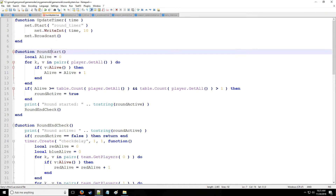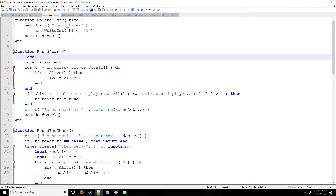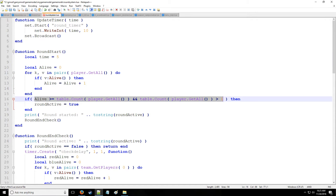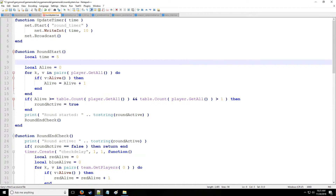That's going to be everything for update timer. Now looking at round start and incorporating this new mechanic of time, we should first define it locally as time, and that's going to initially be set to five. This is for a pre-round value — our pre-round timer is going to start at five seconds and count down to zero. If all conditions are met, such as enough players with player count greater than one, the round will start. Otherwise it resets until we have enough players. So first we need to update the timer.